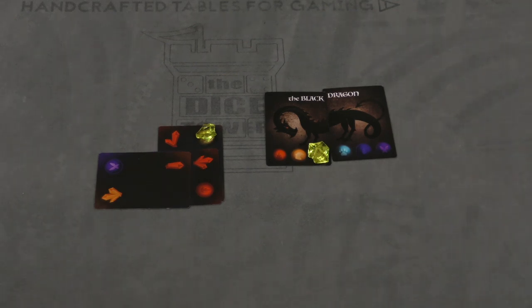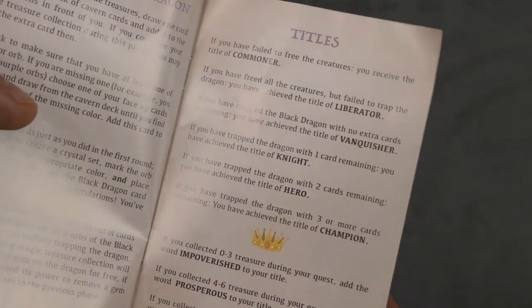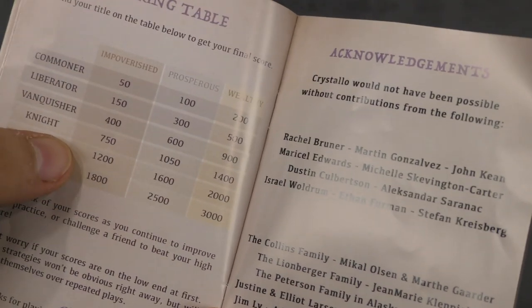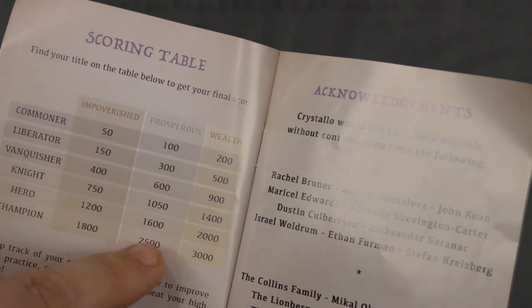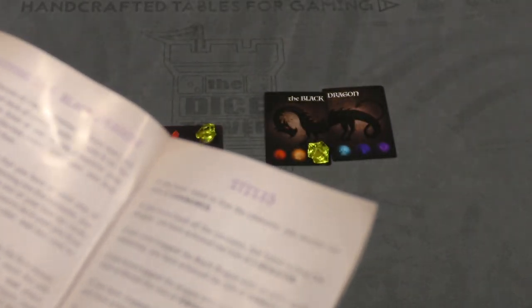Well, win of sorts — you're actually going to get a score and a title. However many treasures you collect will give you the second half of the title. You'll add it to your title and score points. For example, an impoverished knight gets 750 points. The highest I've gotten so far is a wealthy knight, but I'll try to get higher than that. Basically, if you defeat the dragon with a certain number of cards left over that you haven't used, it gives you a higher score than the number of treasures you collect. And that's how you play.